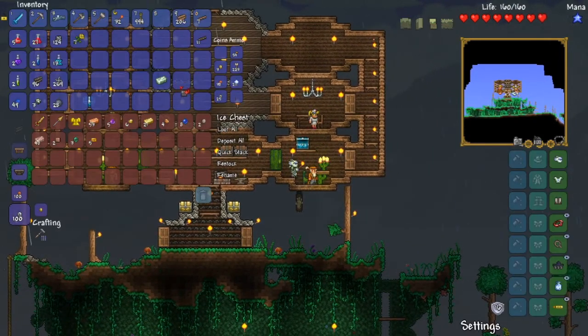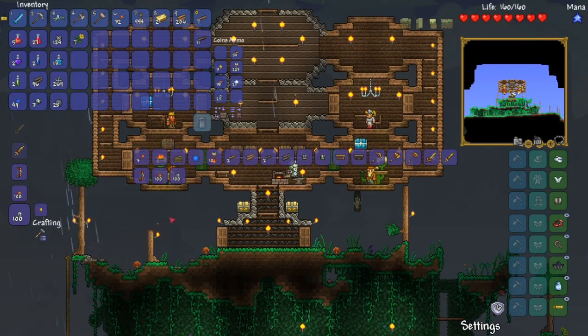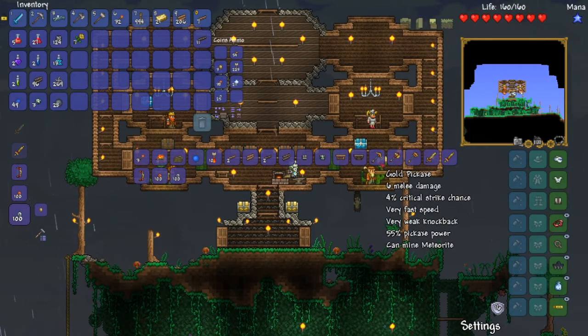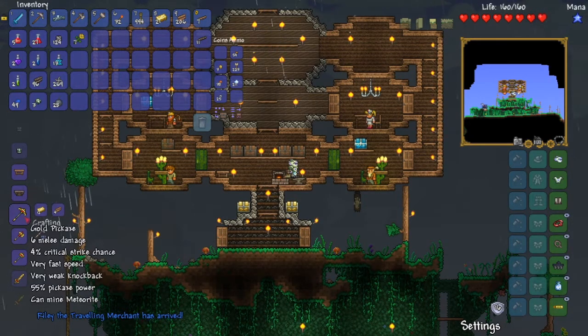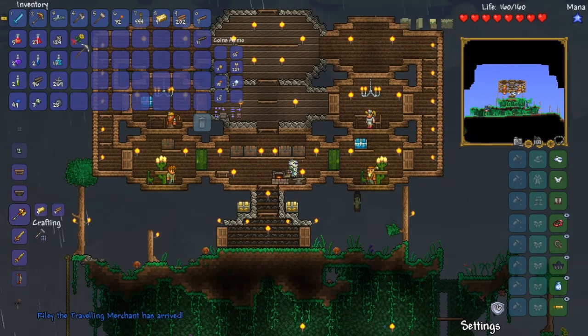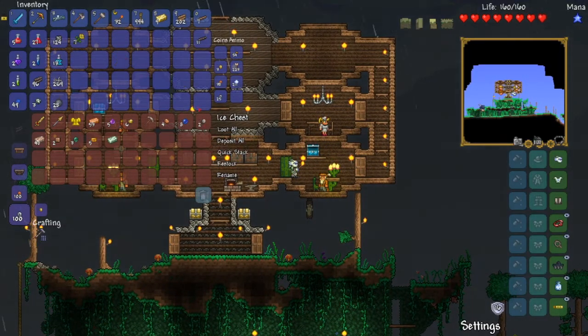We'll keep that. I think we're going to go in here and get ourselves a golden pickaxe. A merchant has arrived - that's pretty cool. I'm going to use that because I think a better pickaxe would be nice at this point. Let's see the merchant who arrived - where are they? Are they out here? Maybe they haven't arrived yet, but that's okay.